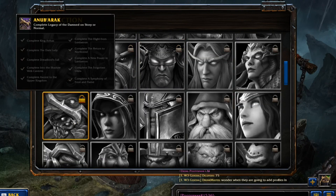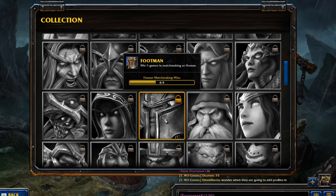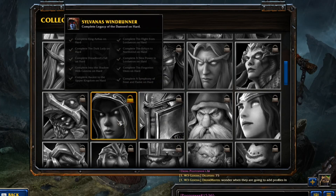The Legacy of the Damned on Story or Normal: King of This, the Dark Lady, Dreadlords Fall, Into the Shadow Web Caverns, the Upper Kingdom, The Flight from Lordaeron, The Return of Nothing, a New Power in Lordaeron, The Forgotten Ones, a Simulacrum of Frost and Flame. And then if you want Sylvanas Windrunner, just complete this on Hard Mode. That's all for the campaign.